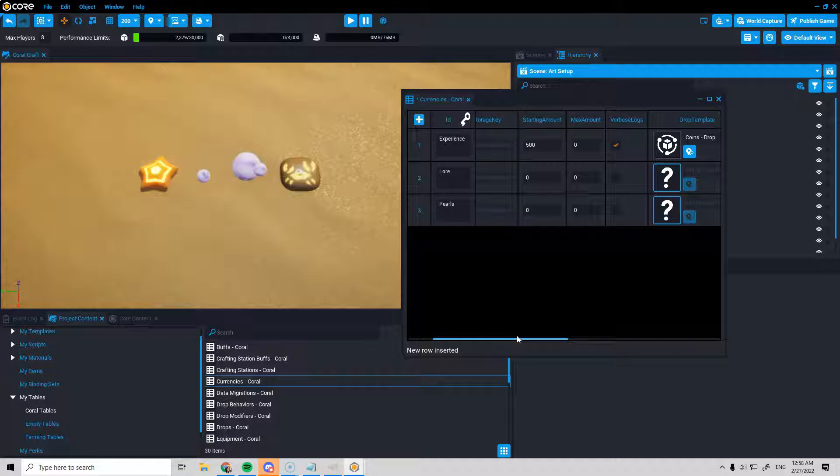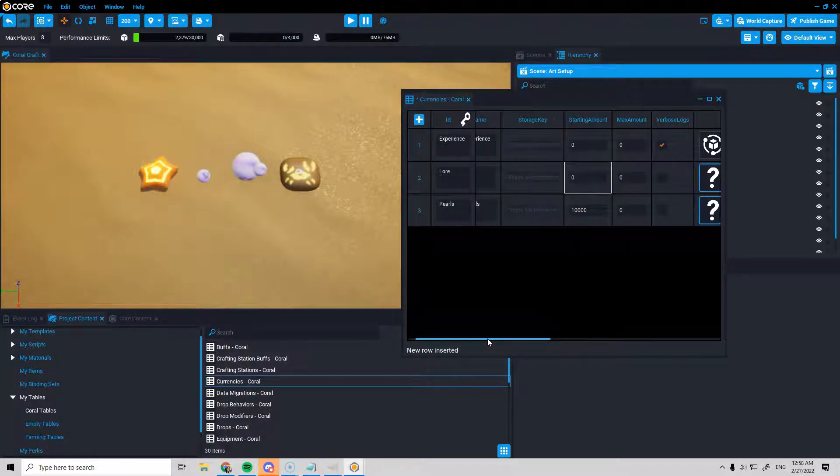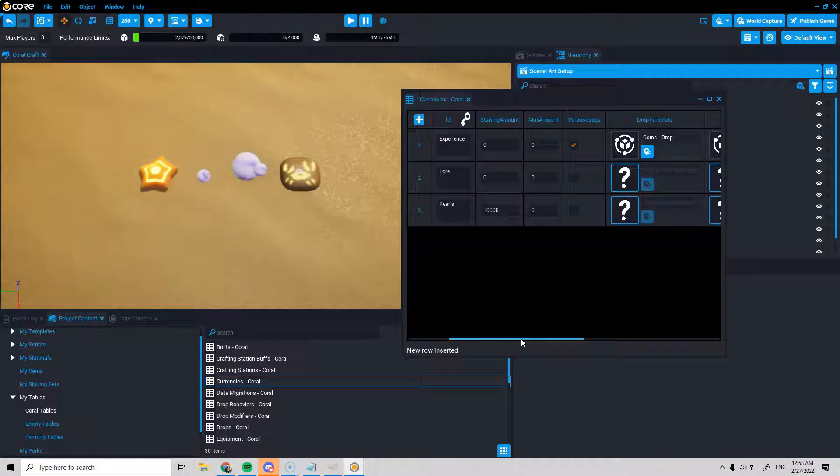It doesn't look like I need a different storage key. For starting amounts: experience and lower won't start with any, and pearls we'll start you with 10,000 right now — when we publish the game we won't want that number, but when I start putting in purchasables it's nice to have money to practice with. I won't set any max values yet, though I'll probably put in a cap just to keep the UI from getting crazy. There's a verbose logs checkbox so we'll enable that for now.